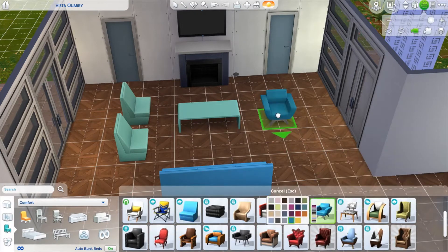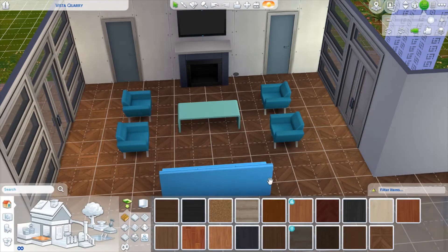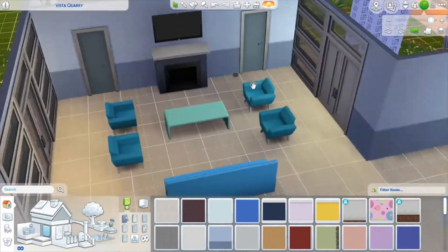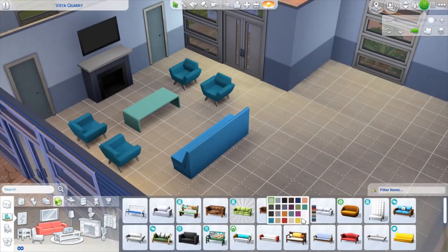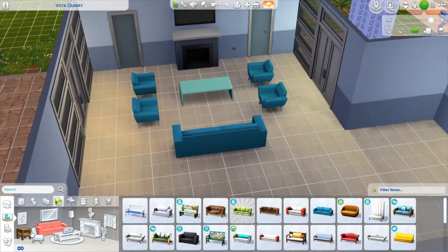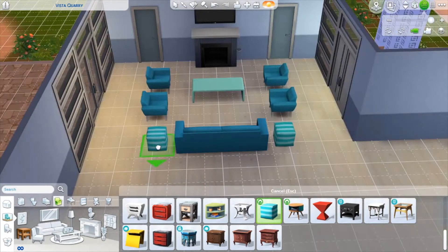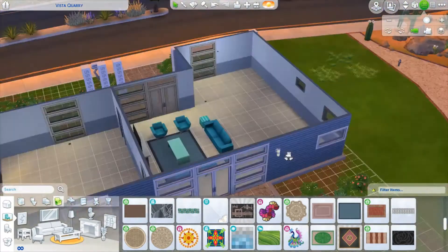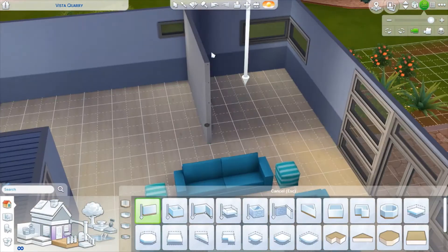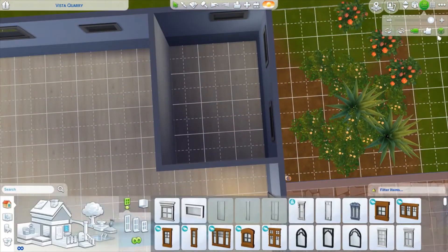The main couch is from Discover University. I changed the floors to a light pale tan color for the floorboards, then switched the couch to one that matched the single armchairs — I feel like the armchairs looked better than the two-seater couches. I was originally trying to make it a bit roomier so sims could walk through and access the doors, but I kind of forgot about it and just kept them the same.